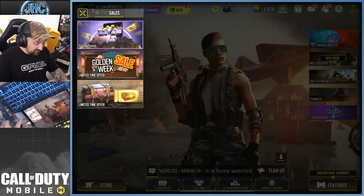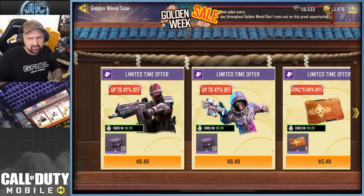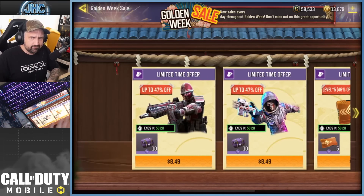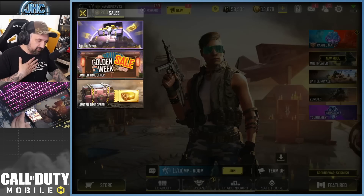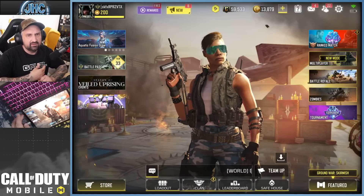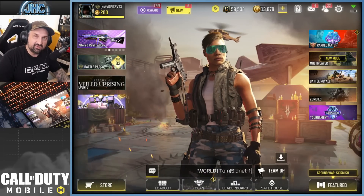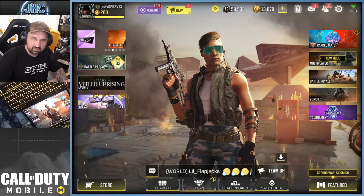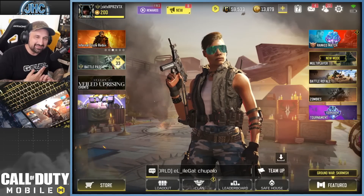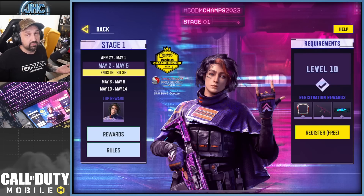The Golden Week sale is going on, so keep an eye on it because they rotate new deals. It's a chance to grab some epic stuff like older skins. The Cosmic Silverback is one of my favorites — I love the unique monkey voice lines from those custom games we did on stream.